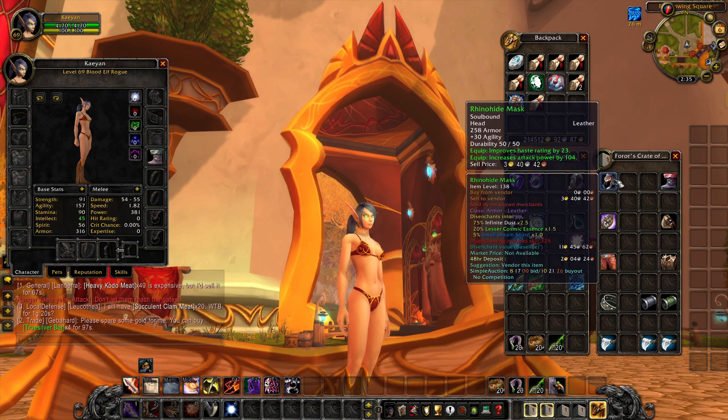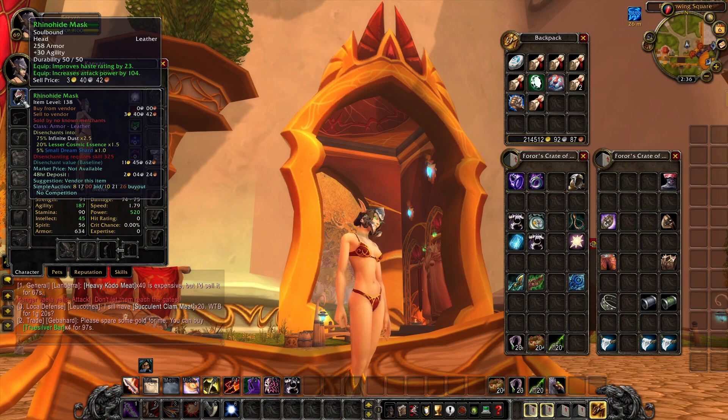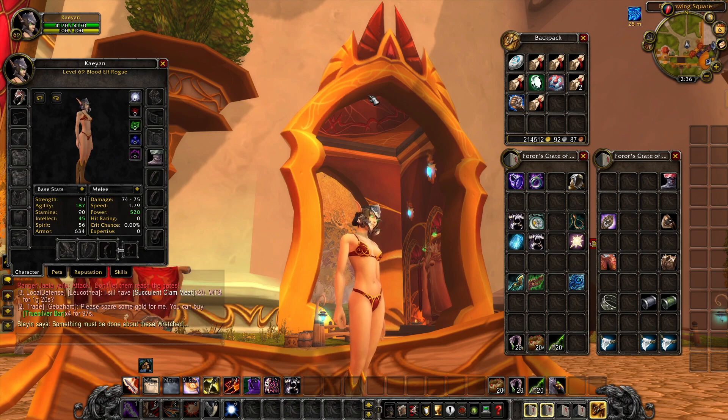Starting off with the headpiece — we got the Rhino Hide Mask. This comes from a quest, easy to do. It's just a regular old quest item but yet, for some reason, 30 Agility, 23 Haste, 104 AP. Why? Because NPCs had a lot of health and you needed to be able to kill them fast. Instead of having one piece, you're collecting all of the best quest items — because that's what the majority of this stuff is. That's dang near what all of this is.